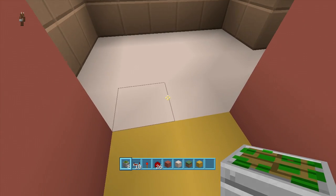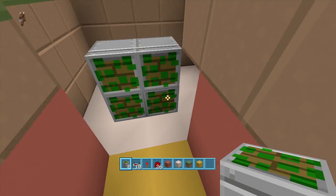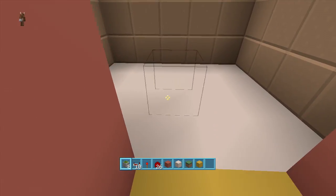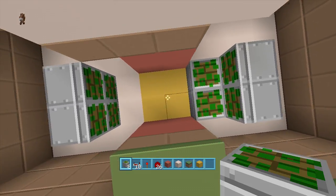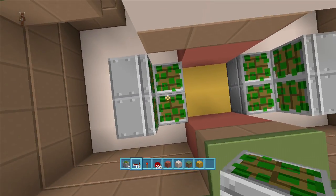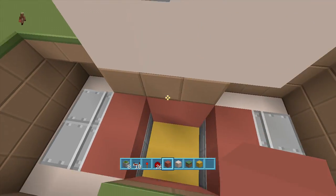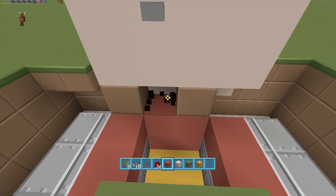Skip a block from one of these four blocks and put four sticky pistons — it should look something like this. Do the same thing on the other side: one, two, three, four. Put two sticky pistons facing up here and two sticky pistons facing up here, then put your block of choice right here — this is going to be your flooring. Choose your blocks wisely.